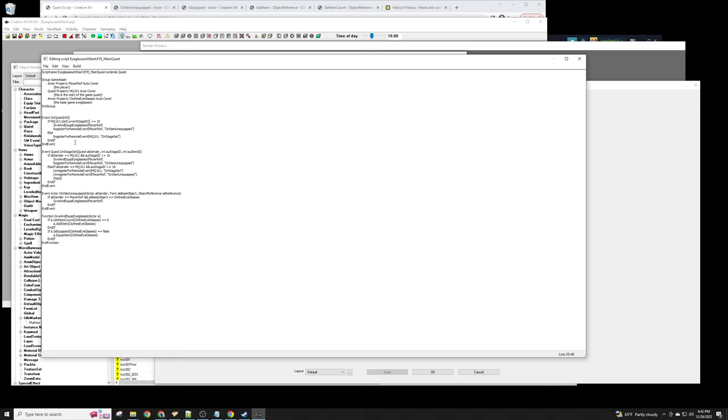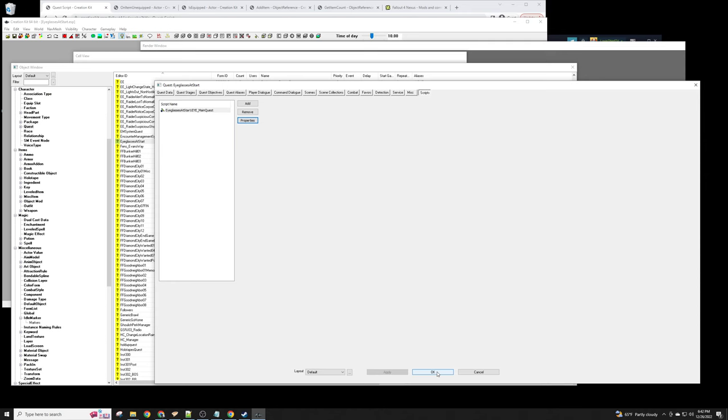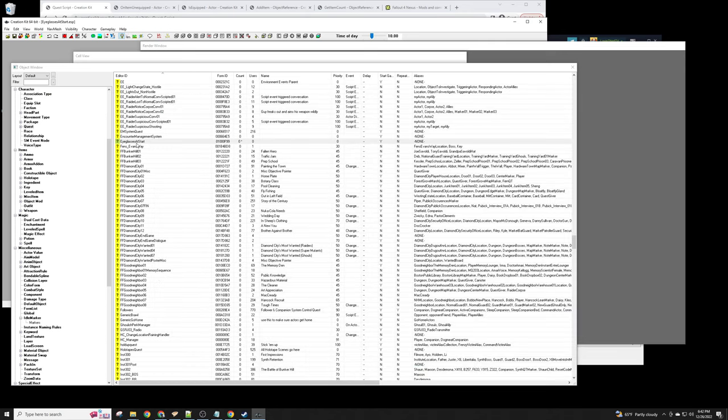We'll rename the function 'GiveAndEquipEyeglasses' — that's more accurate since it's not just giving them, it's also equipping them. Let's give this a try. I'll check properties to make sure I didn't accidentally change anything — no variable changes. It's just a script file change, so there's no plugin to save. I'm going to pause here and try loading it in-game.